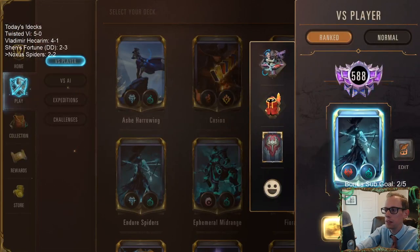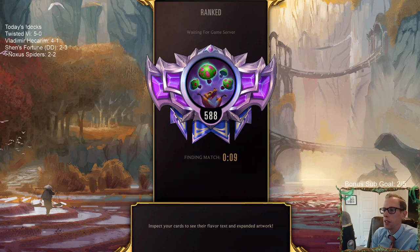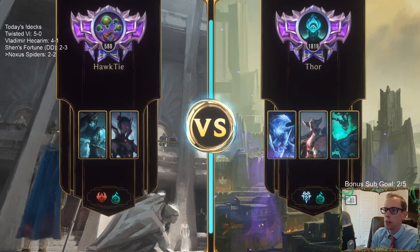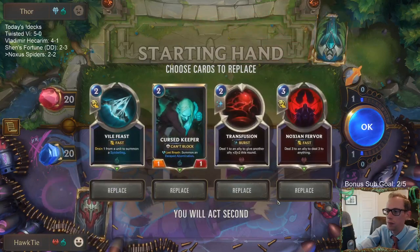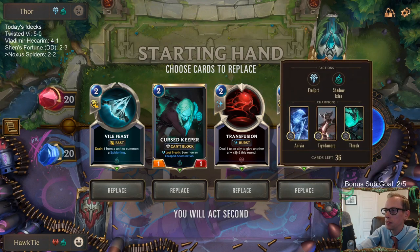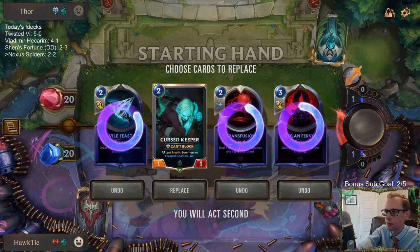That was one of the best hands I've ever seen — Omenhawk on turn 1, attack on turn 2, double 3-3 Jagged Butcher on turn 2. Turn 3 Hired Gun plus Omenhawk making a 3-4 Hired Gun. Then turn 4 Twisted Fate as a 4-4, draw another card. And then that 2-mana Pilfered Goods. Turn 5 was Yordle Grifter and Pilfered Goods. It was just silly.